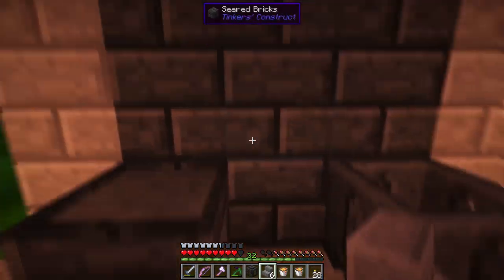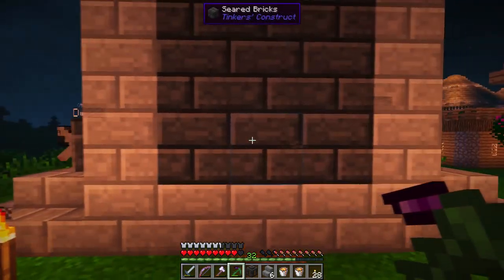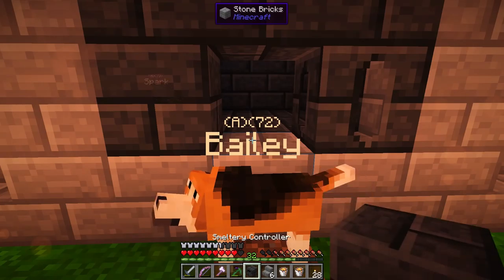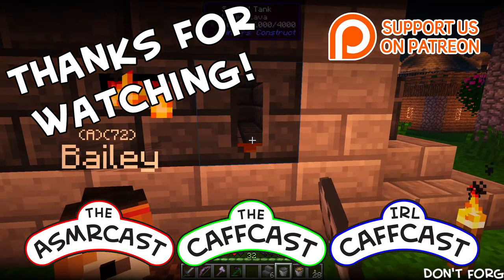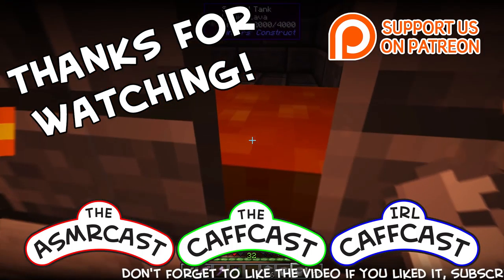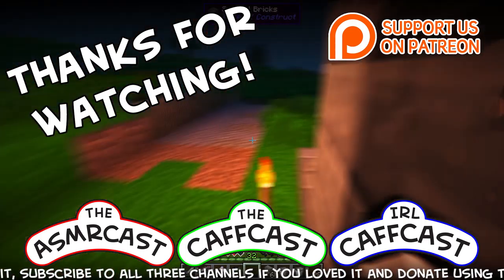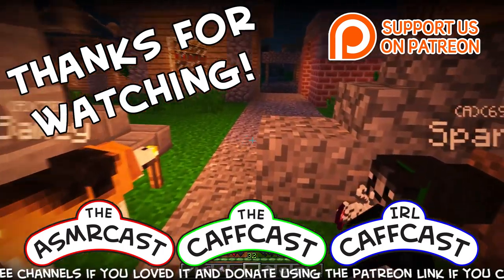Now we've got two areas where we can access the casting base and the casting table. What we're actually going to do right now is set up the controlling system — we're going to put the drain in, which is here, and then we'll get the controller and put that in here. Bam. You've been watching the CathCast — we hope you have enjoyed the show. Don't forget to check out all of our other videos, and be sure to subscribe to us if you like what you see. That way I'll know to make more and that you really like me.